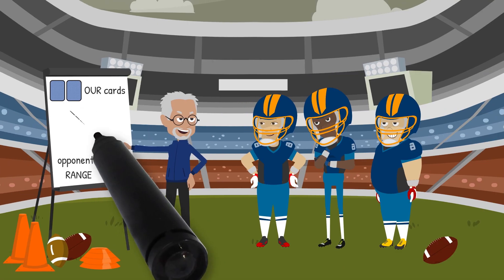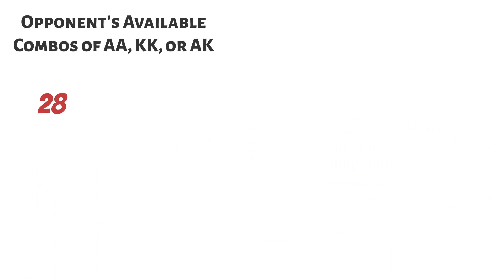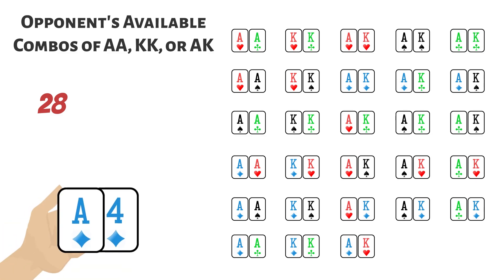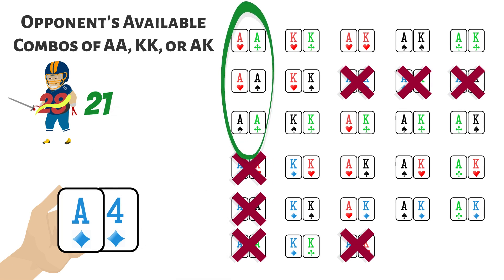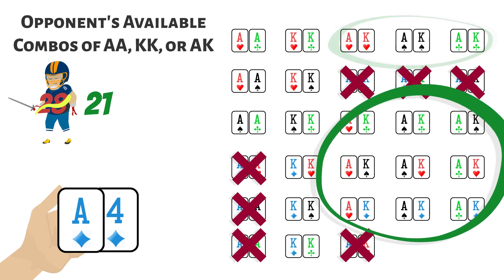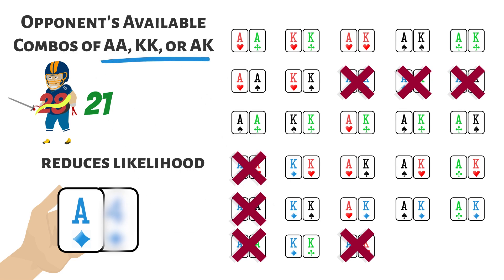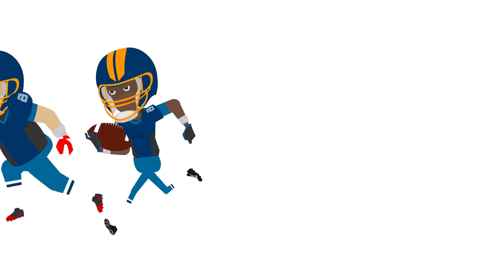Our hole cards can have a significant effect on the range of our opponent. There are 28 available combinations of pocket aces, pocket kings, and ace-king. If we have ace-four suited in our hand, then that number gets chopped down to 21 available combinations: three combos of aces, six combos of kings, three combos of ace-king suited, and nine combos of ace-king offsuit. Simply having an ace in our hand reduces the likelihood that our opponent holds aces, kings, or ace-king by 25%, giving our bluff the highest chance of success. This is the power of blockers.